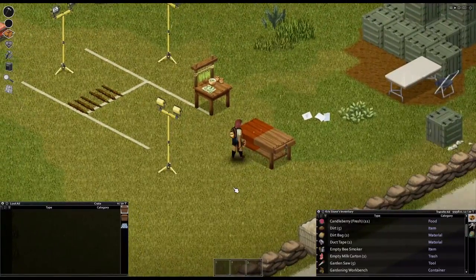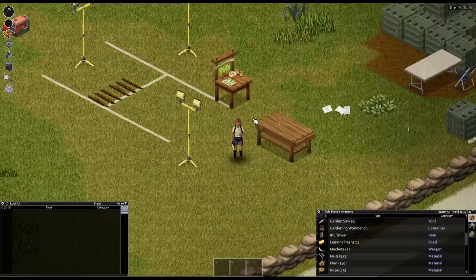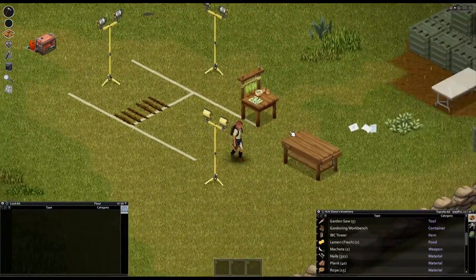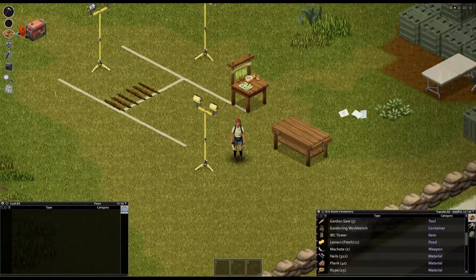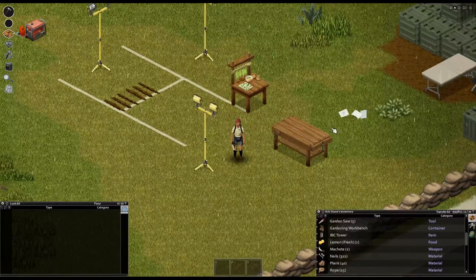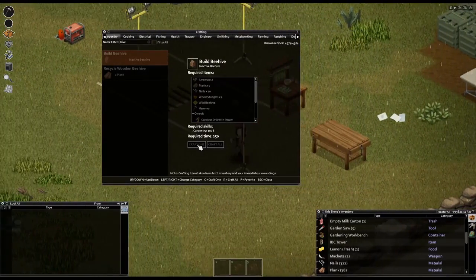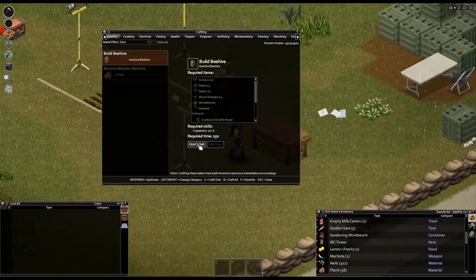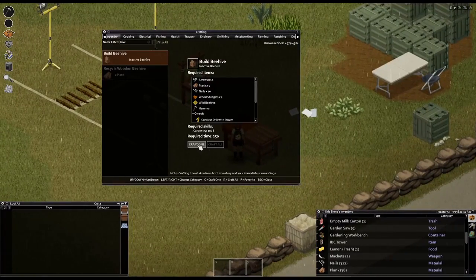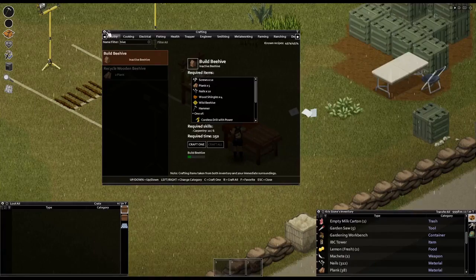Before we go to farming, I'll start with beehives. I made the recipe for beehives much easier. You can see it's highlighted when near the carpenter bench, and not highlighted when you move away. We'll build the beehive - I changed the beehives a bit.